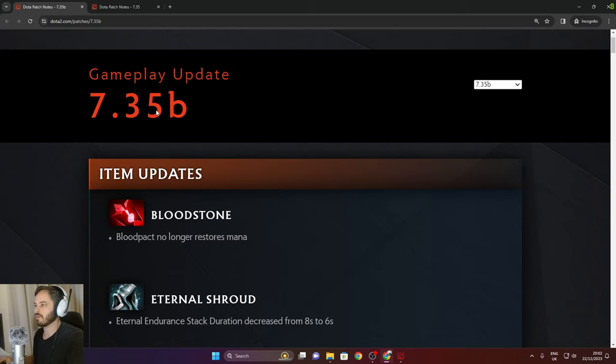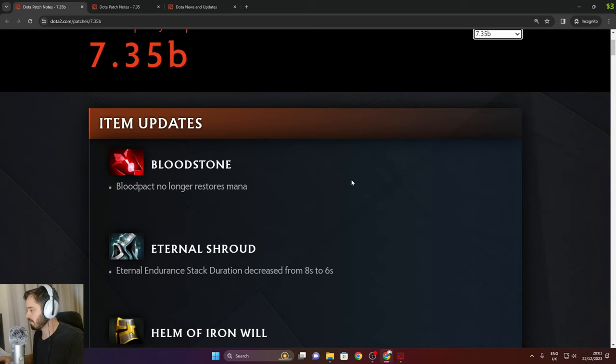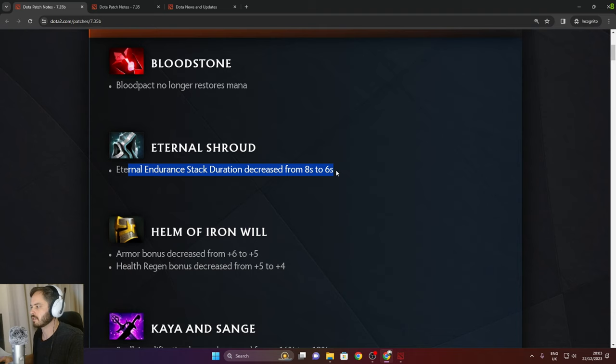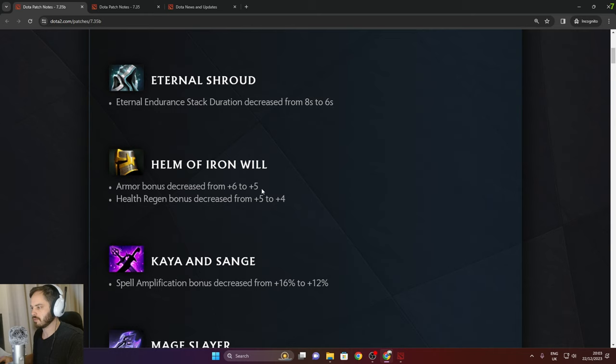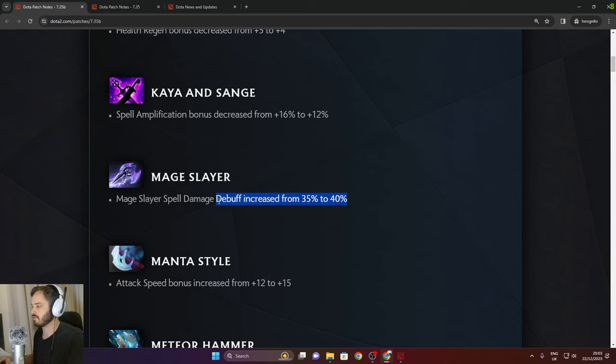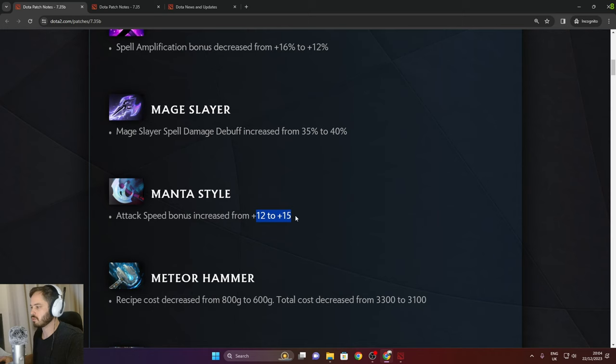Now looking at 7.35B released on the 21st of December. Bloodstone no longer restores mana. Eternal Shroud eternal endurance stack duration decreased from 8 to 6 seconds. Helm of Iron Will armor bonus decreased from 6 to 5, health regen decreased from 5 to 4. Kyan Sanj spell amp bonus decreased from 16% to 12%. Mage Slayer spell damage debuff increased from 35% to 40% — that is so high. Molyneur attack speed bonus increased from 12 to 15. Meteor Hammer recipe cost decreased by 200.